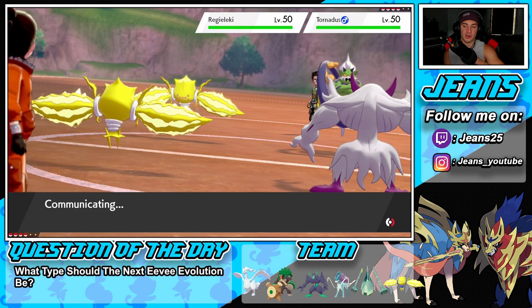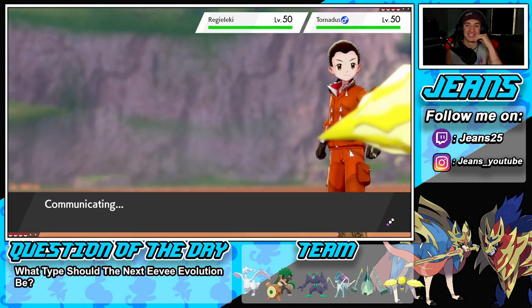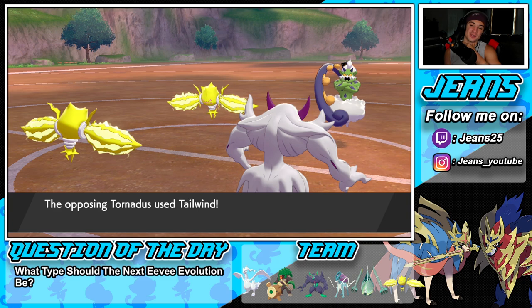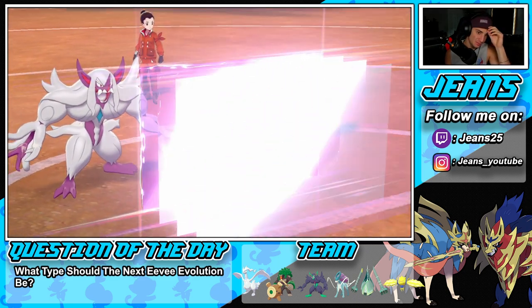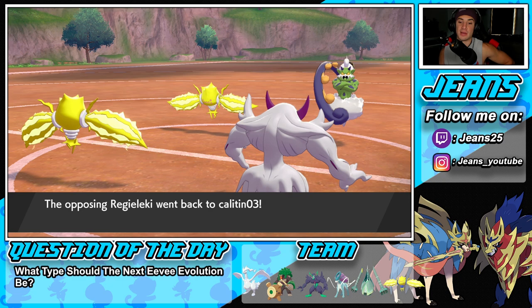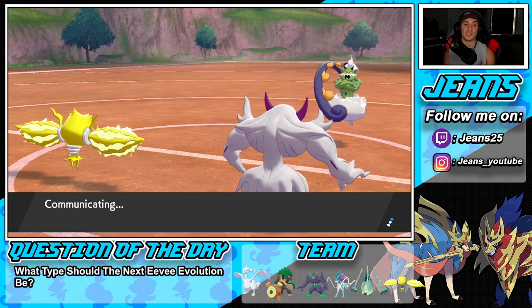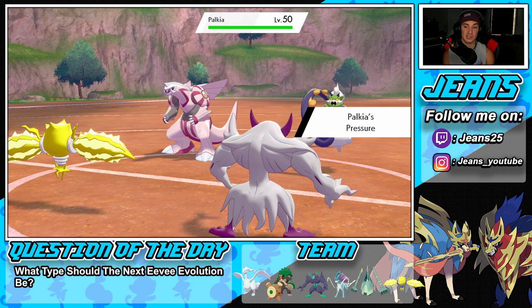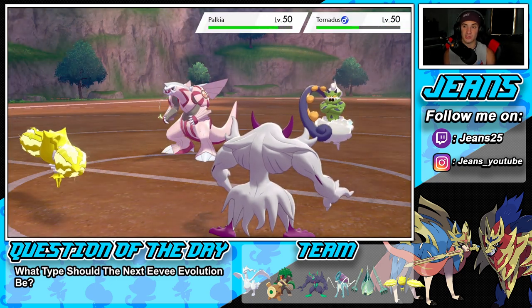Both going for Electroweb — his Electroweb cancels out ours. He's going to Volt Switch pivot — I'm with that all night. Screens will pop and deal a decent amount of damage. He swaps in a Pokemon that has to take an Electroweb, which we love with the Magnet boost. It's Palkia — I'll start slowing it down and hitting it with Spirit Breaks for Special Attack drops. Electroweb hits, dealing some damage to Tornadus too.